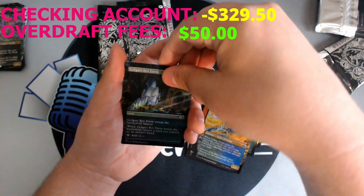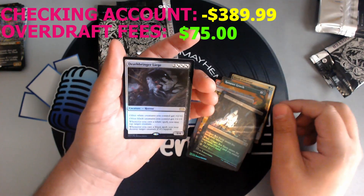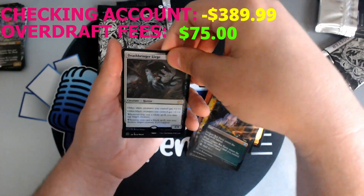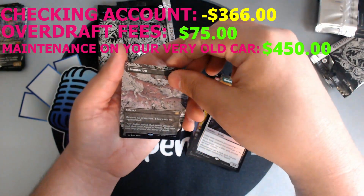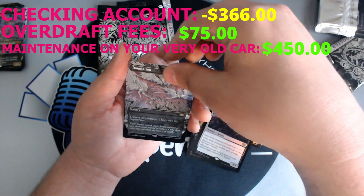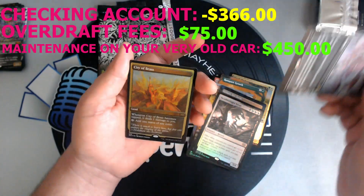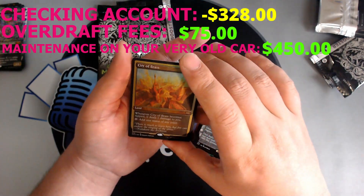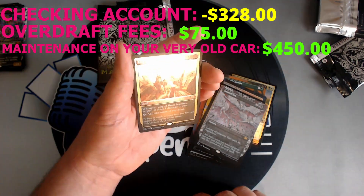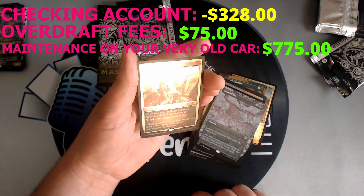Golgari Rot Farm Foil. A Deathbringer Liege — love to get those Lieges. Damnation. Very nice, this picture is awesome — by Ian Miller, he's done a lot of cool stuff in his day. Foil Etched City of Brass. I kind of like it all blown out like that in the reflection.